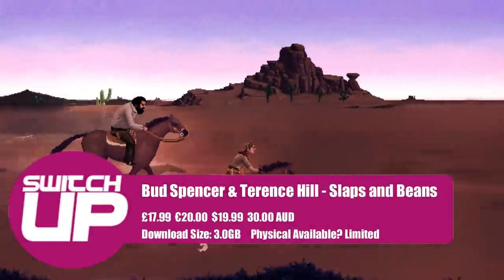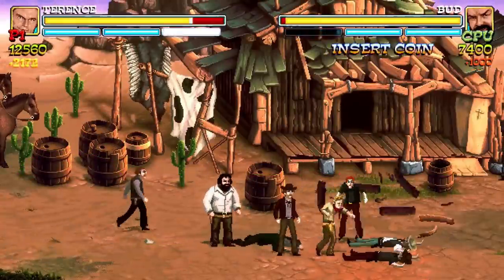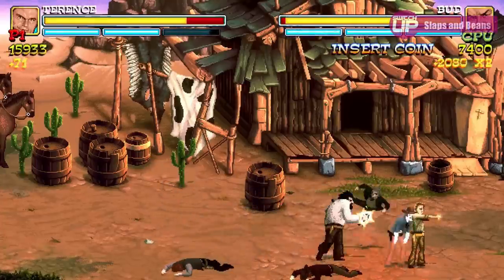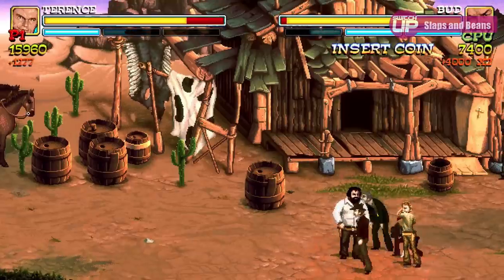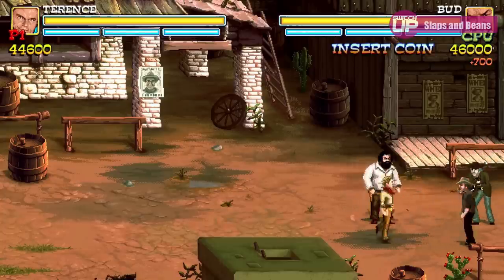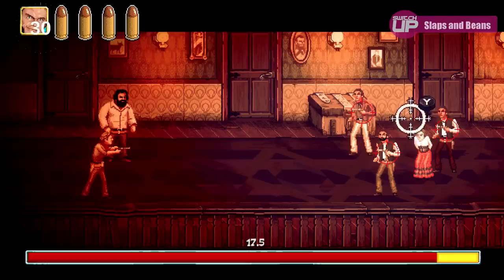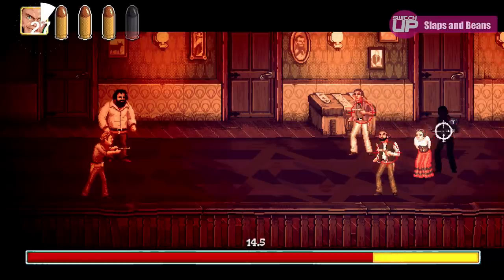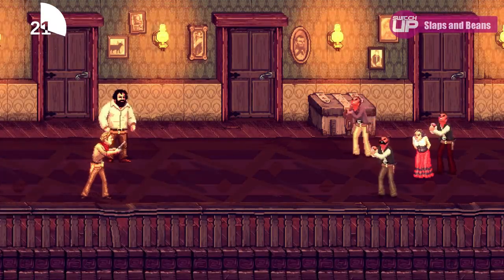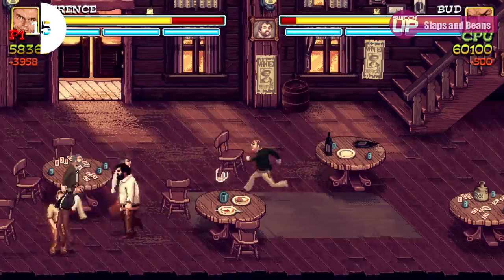The next one is Bud Spencer and Terence Hill's Slaps and Beans, which is of course based on the comedy duo who starred in a whole host of movies through the 60s, 70s, and even into the 80s. This beat'em up uses a host of locations from their movies as well as the signature moves of the characters — Terence Hill's agility and Bud Spencer's strength. It's created with a pixel art style and the fighting mechanics themselves are very strong. It also includes some really bizarre minigames based on scenes from their movies, including an eating competition and a drag race. If you have any nostalgia for these characters I'm sure you'll have a great time, and even if you're just looking for a solid beat'em up, stick it on the wish list and wait for a sale.